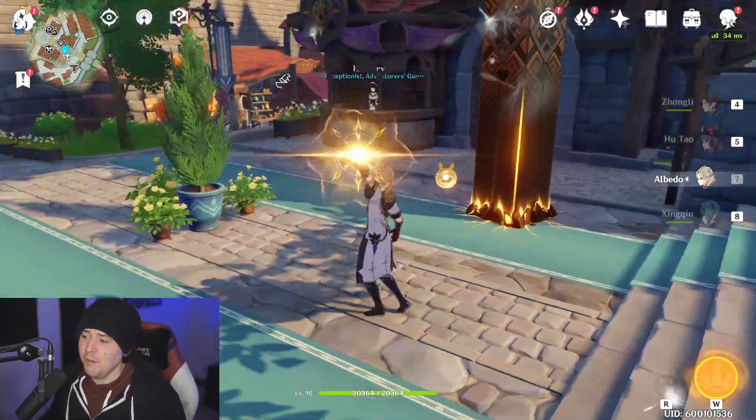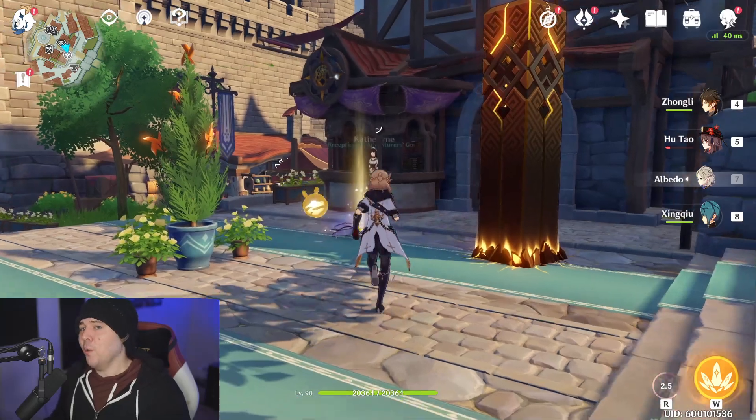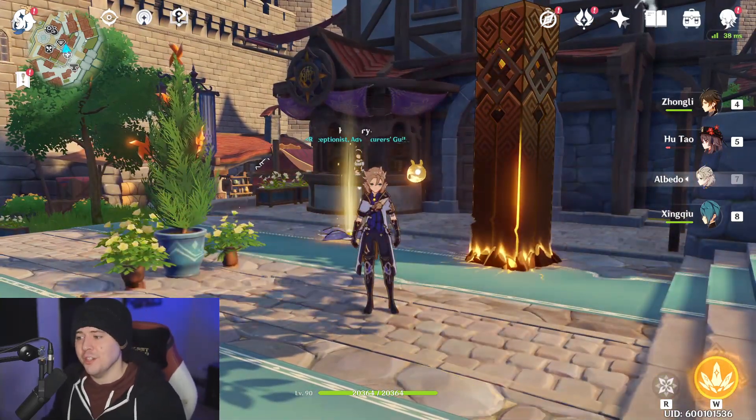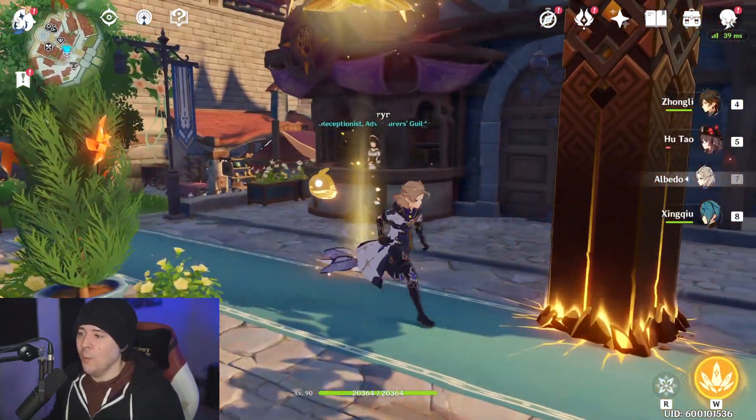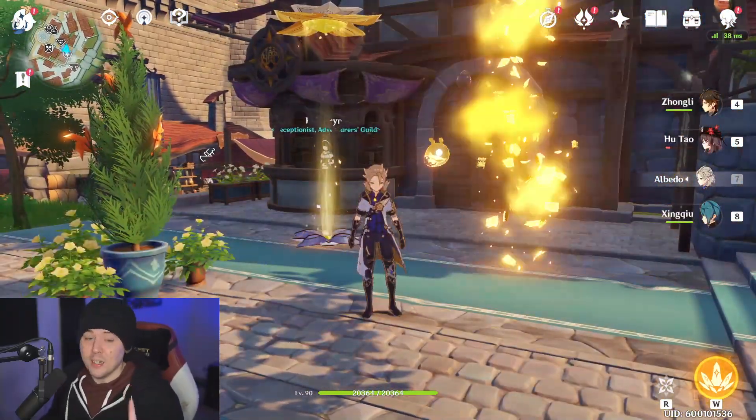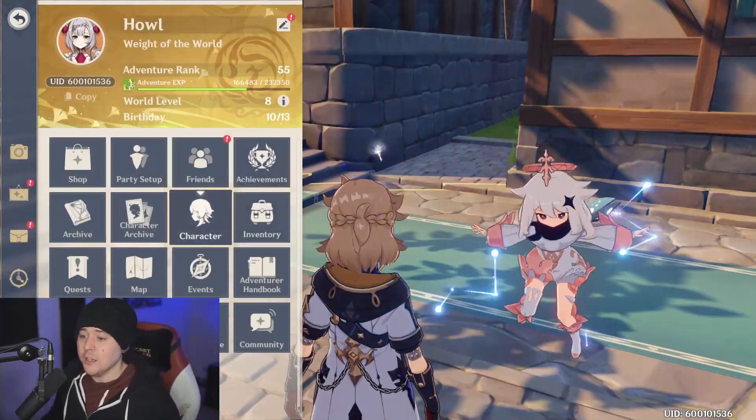You know who also works well with this? Albedo. Because even though he doesn't give any shields outside of Crystallize shields, this set procs when you hit somebody within his Geo flower as well - another great kicker to this set.